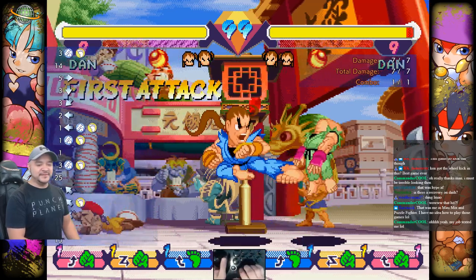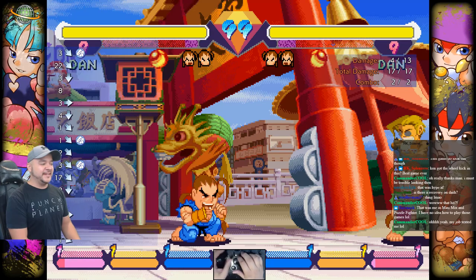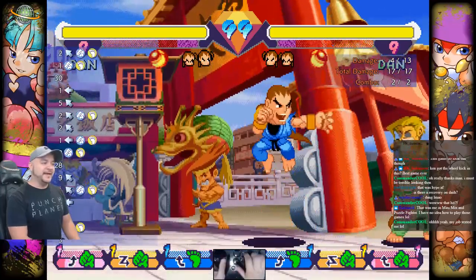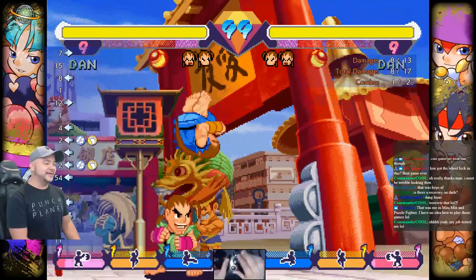Give them a reason to come to me. Doing uppercuts aren't exactly great — Dan's uppercut is not even invincible. So I think the best thing for me to do is to air grab them, but even that can still be teched. It's like this character is so bad, it's so hilarious.